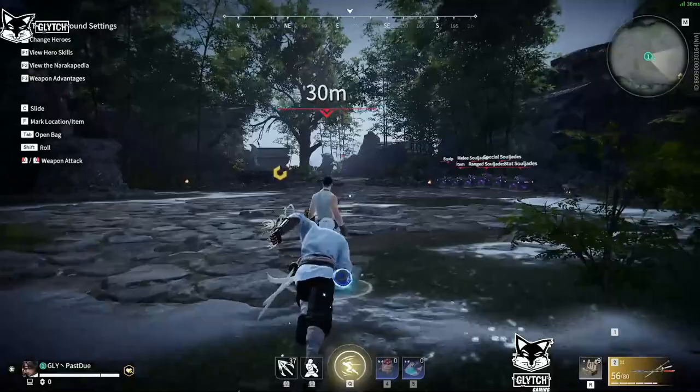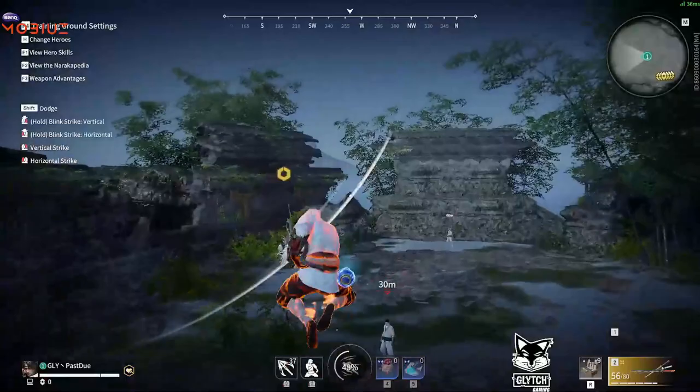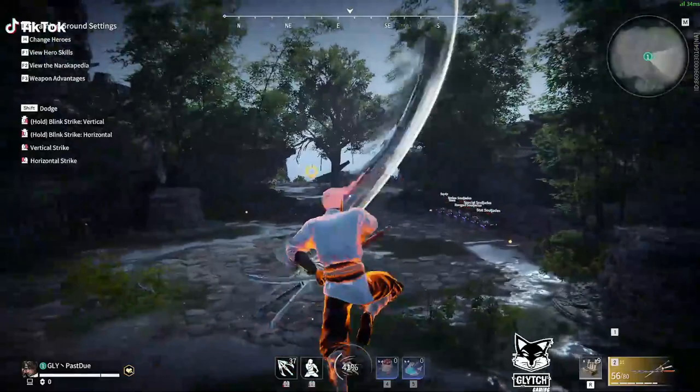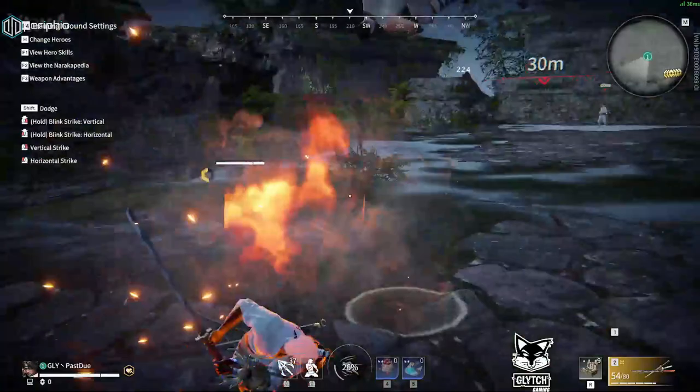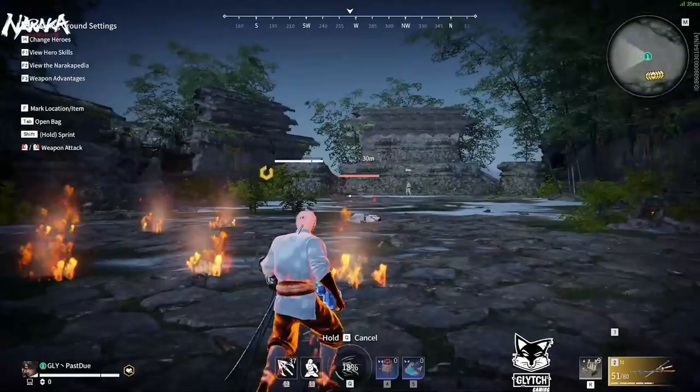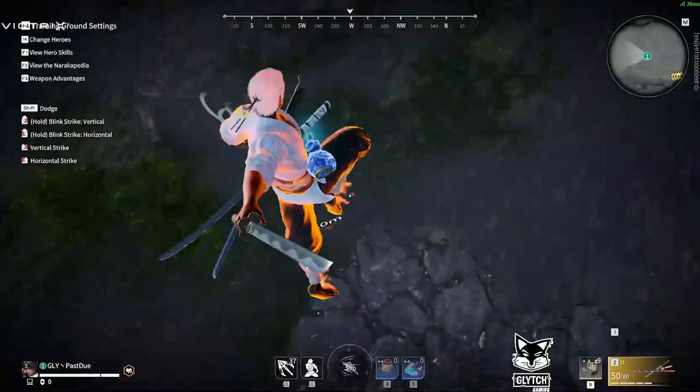Something else you can do is, when you're in Tarka ult, if you do an air LMB, then hold dodge forward and do another air LMB — air LMB, hold dodge forward, air LMB — you can control your momentum in the air. Whenever you get above the target that you want to infinite, you can double shift and melee aim assist will track onto them. This is a really good way to catch people off guard. Air LMB, hold dodge forward, air LMB again, and once you're over the target, double shift and catch the elbow.